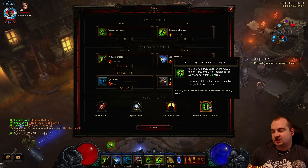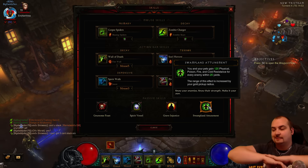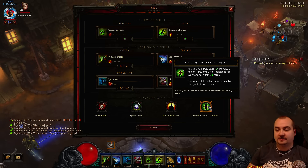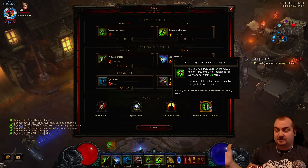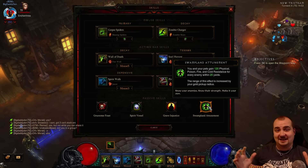In this patch, Swampland Attunement got changed. You and your pets now gain 120% physical, poison, fire and cold resistance for every enemy within 20 yards. So the whole point about this build is you just pull an absolute load of mobs - we're talking like 100, 200 mobs depending on the rift density. The more mobs around you, the stronger you get. It's a great build - very, very cool - and you blow them all up.